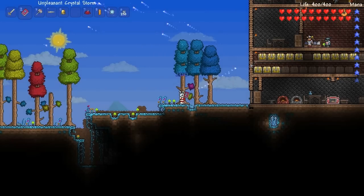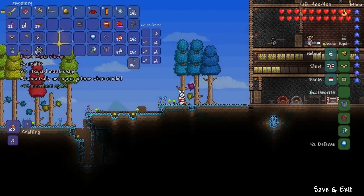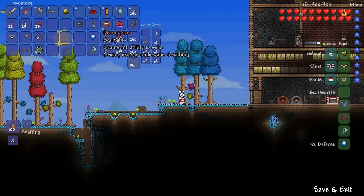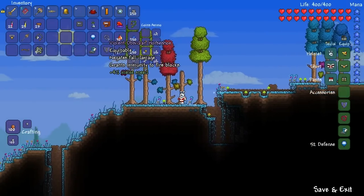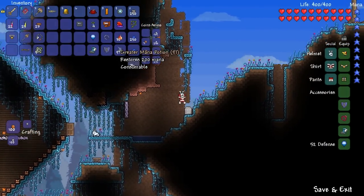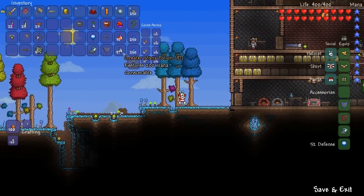When you see people doing all these crazy hard mode boss fights, they use that crystal storm in combination with this mana flower, because it's just one less thing you have to do. That's basically it. Just take my word for it — it works.